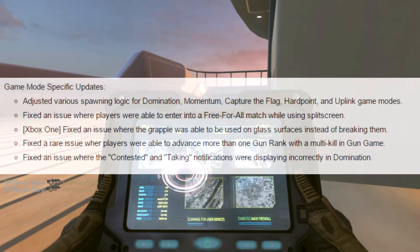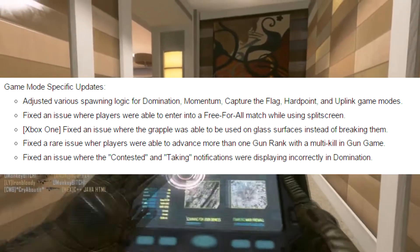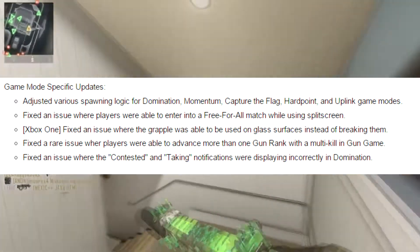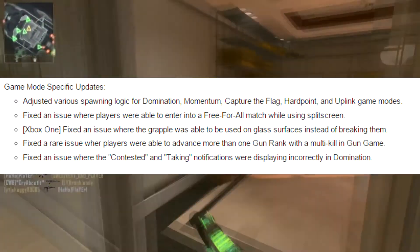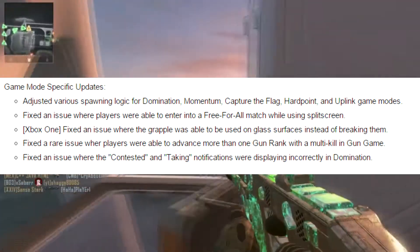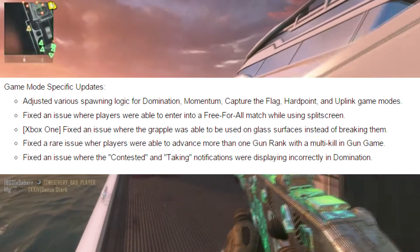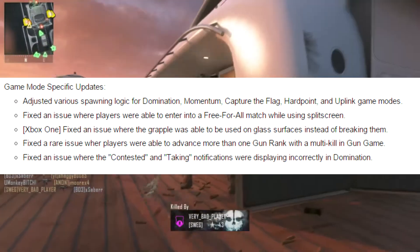Next up are game mode changes. They changed several spawning logic locations for Domination, Momentum, Capture the Flag, Hardpoint, and Uplink. They also fixed an issue where players were able to enter a Free-for-All match using split screen — let's not do that. A grappling glitch was patched where you could grapple onto glass without breaking it.